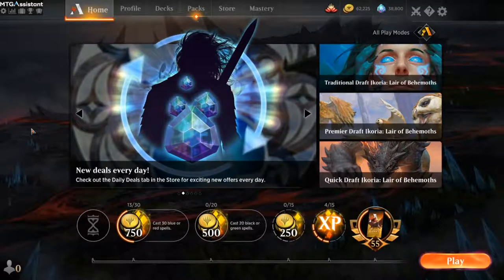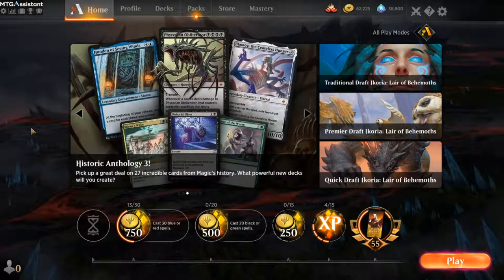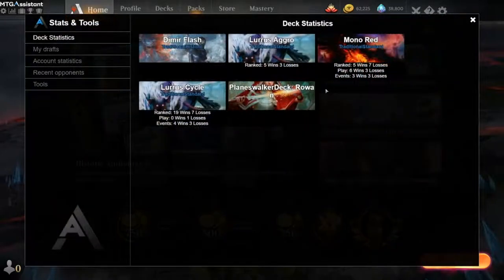MTGA Assistant is the deck tracker from etherhub.com. It has a lot of cool features, and today I'm going to look at the deck tracker. But before we show off the deck tracker, I just want to show a useful feature called the deck statistics.